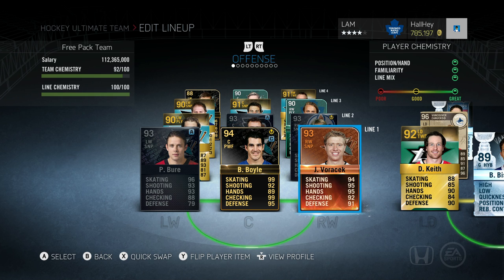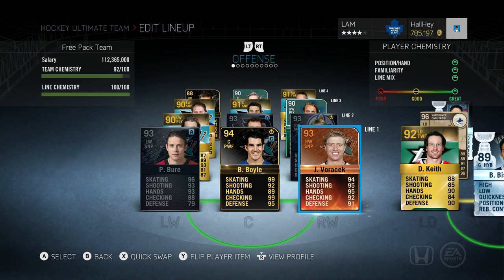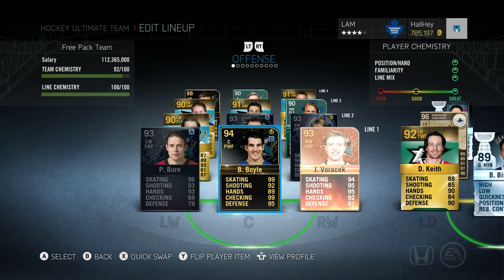The first line is Pavel Burry, Boyle, and Voracek. Before, I had Burry and Boyle playing with Phil Kessel, but Kessel wasn't strong enough alongside Boyle and Burry, especially since Burry is such a small player. I got Voracek from EA and tested him out — so far he might be one of the faster players on my team. He finishes the job every single time on the right wing. The Burry-Boyle-Voracek line is one of my favorites and can compete against any first line: Tavares, Crosby, Ovechkin.